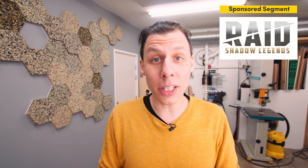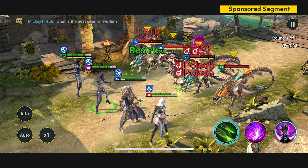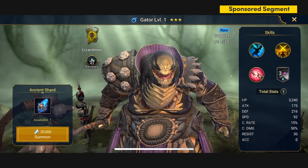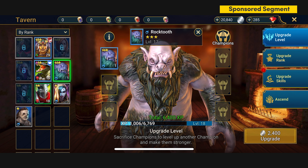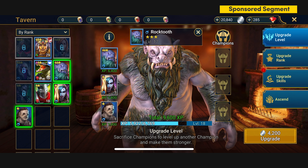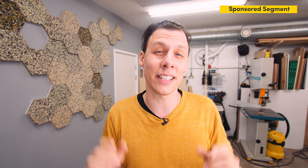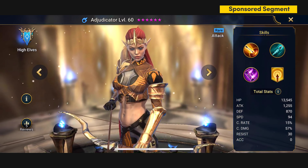Today's sponsor is Raid Shadow Legends. Raid is a popular turn-based dark fantasy role-playing game, free to play on PC, Android, and iPhone. You can open shards to get new champions — like Gator, a support champion, or Judicator, an attack champion. No matter if you get a good or bad champion, you can level them up or sacrifice them to level up others. Every new player clicking the link in the description gets an exclusive package: 100,000 silver, two clan boss keys, ten mystery shards, and the free champion Adjudicator — but only for the next 30 days.